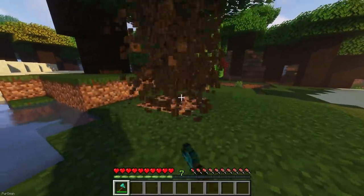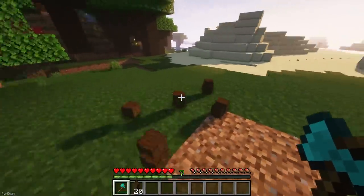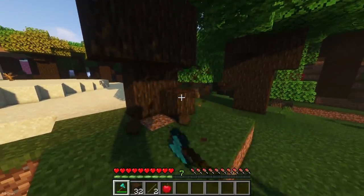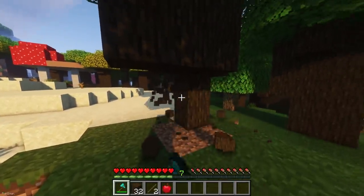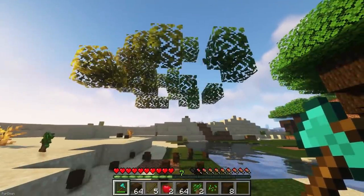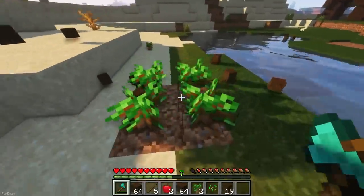Tree Harvester will allow you to bring down entire trees by breaking the bottom log, which you need to do by sneaking. If you aren't sneaking, then the logs will break like normal, and it should also work with modded trees. You'll notice that the leaves also fall faster, and when the tree is removed, a sapling will be replanted automatically.